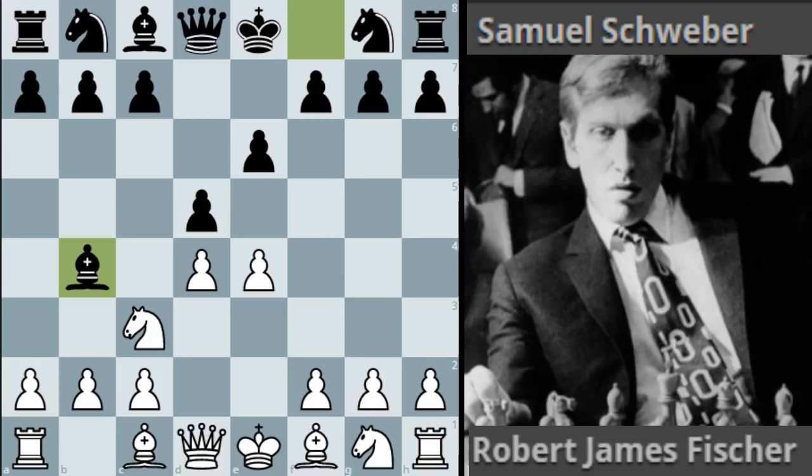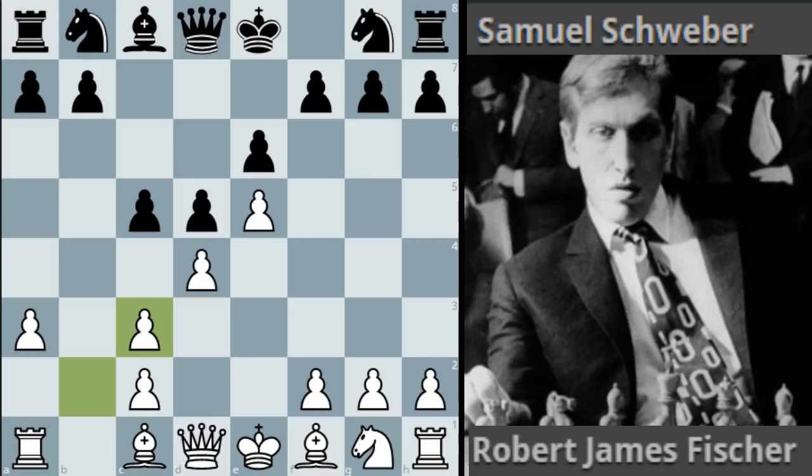It's a strategically interesting way to play. White goes for e5, everything is main line here. c5, white goes a3 forcing black to surrender the bishop, but in return white has a damaged pawn structure that black can hope to attack and use the half open c-file. Schweber went with queen to c7 and Bobby went with knight f3.